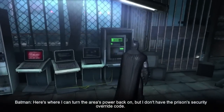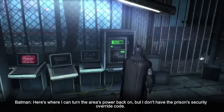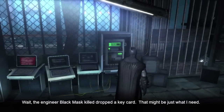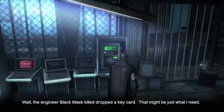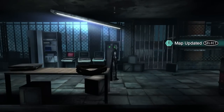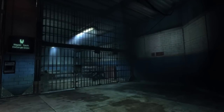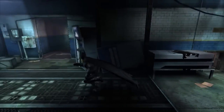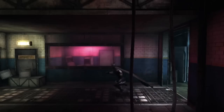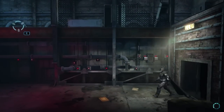Here's where I can turn the area's power back on, but I don't have the prison's security override code. Wait — the engineer Black Mask killed dropped a security keycard. That might be just what I need. Batman has caught up to Black Mask, but you cannot get into the area because he needs the correct keycard. You'll need to head back to the entrance of the facility where the industrial worker was murdered and grab the dropped card.